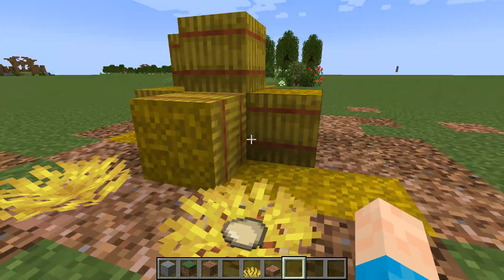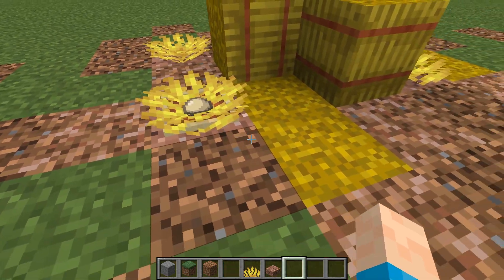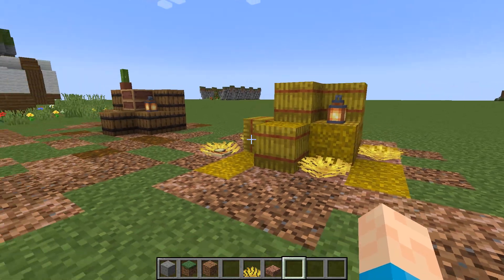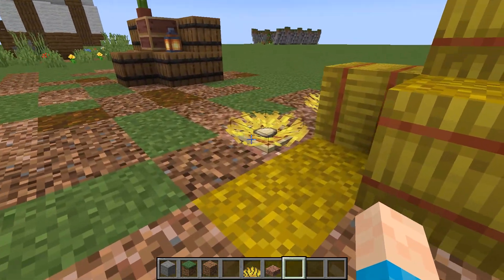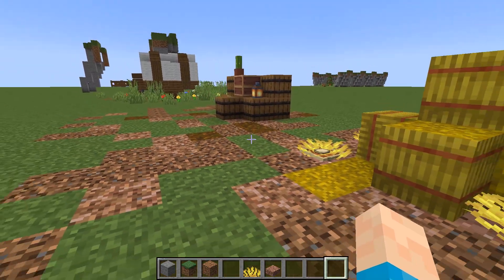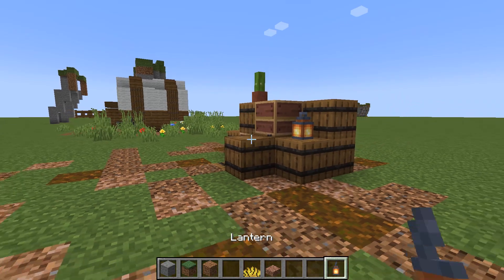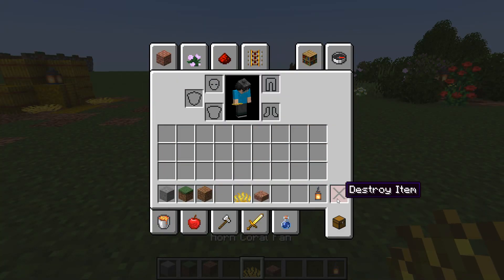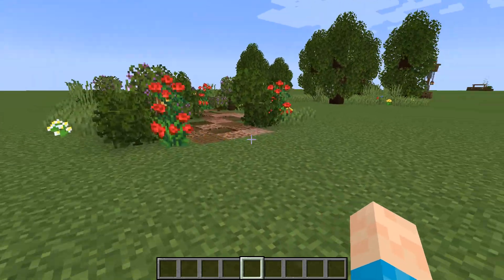Using the coral around a hay bale gives that effect of fallen hay, and you can also use a frame with an egg in it to make it look like a chicken has laid an egg in it. Simple little things like that really help. I should note I'm using Java — sneak-placing things onto barrels only works on Java, I believe. There are a few tips that only work on Java and not Bedrock, and vice versa.